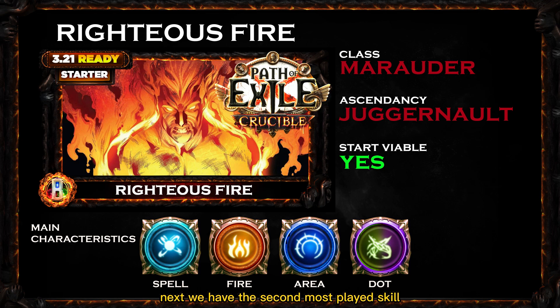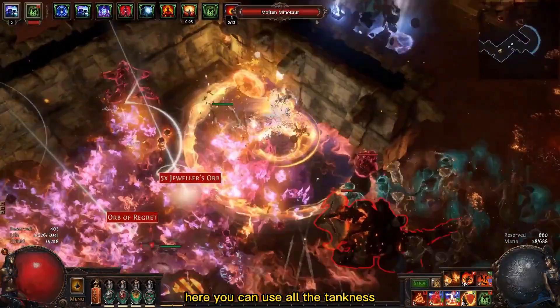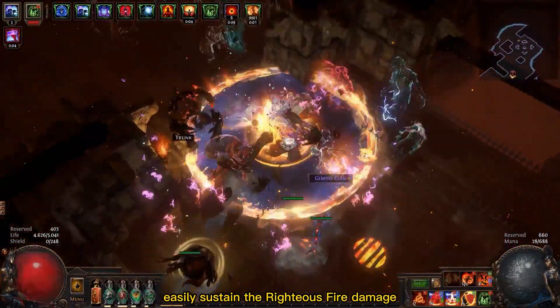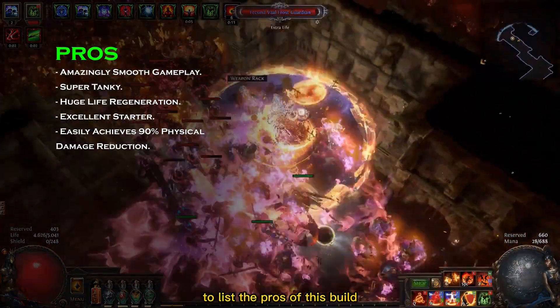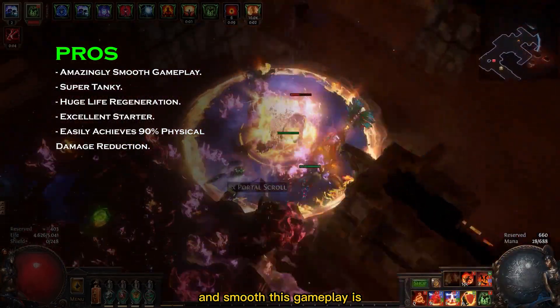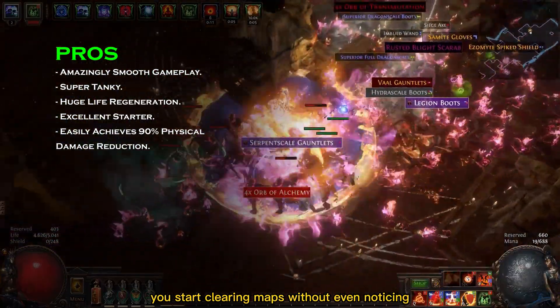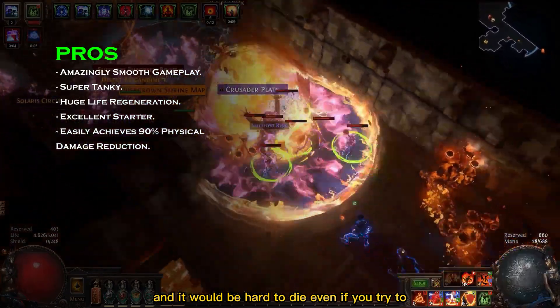Next we have the second most played skill: the Righteous Fire Juggernaut with the Marauder class. Here you can use all the tankiness and life regeneration from the Juggernaut to easily sustain the Righteous Fire damage and just walk your way through the endgame. To list the pros of this build, I'll start with how comfortable and smooth the gameplay is. As soon as you get this build sustaining Righteous Fire, you'll start clearing maps without even noticing. This character is also super tanky and will be hard to die even if you try to.